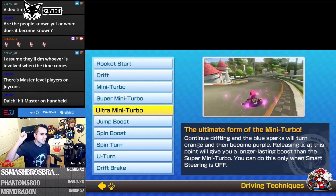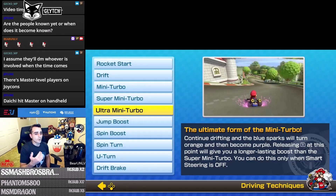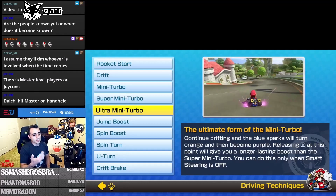Smart steering shows as a little antenna at the back of your vehicle. That feature is fine if you're brand new and worried about falling off the track, but eventually you'll want to get rid of it so you can actually perform the ultra mini turbo.